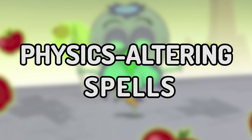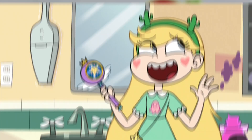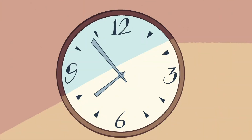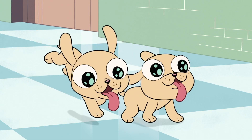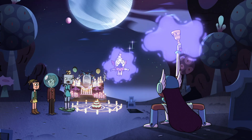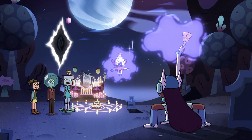Let's move on to physics-altering spells. There's Easy Peasy Time Freezy, created by Skywind Butterfly, that brings all time to a standstill — Star used this in the episode Freezday. Elevado, created by Quasar Caterpillar, levitates one or more objects into the air and is a clear parody of Levitado.